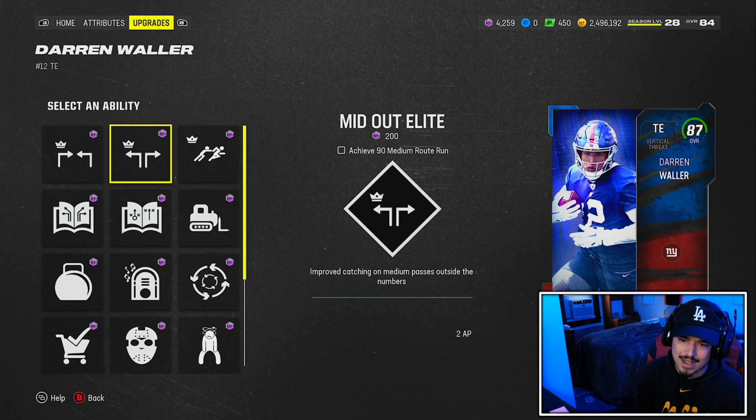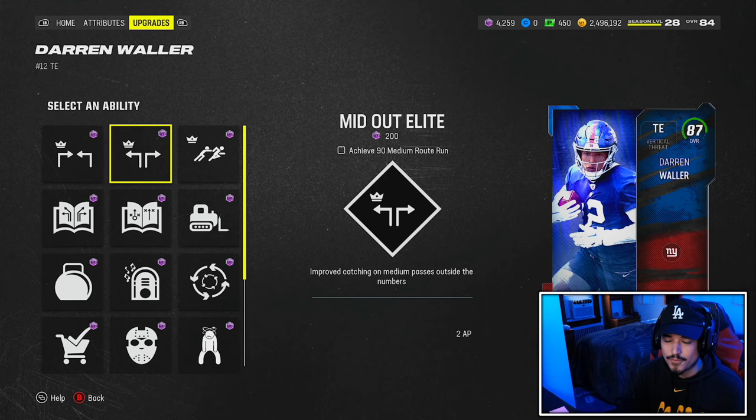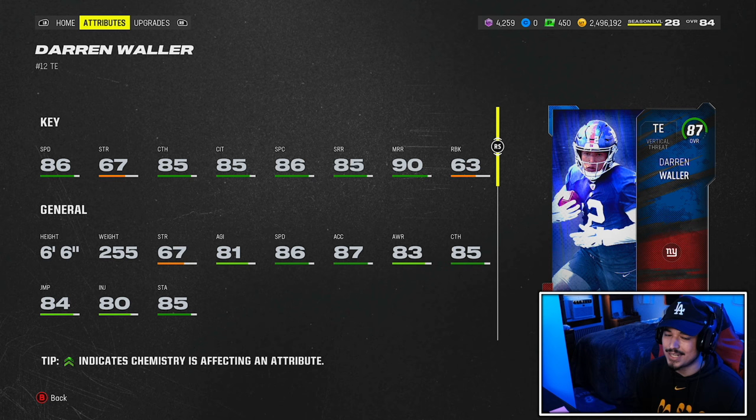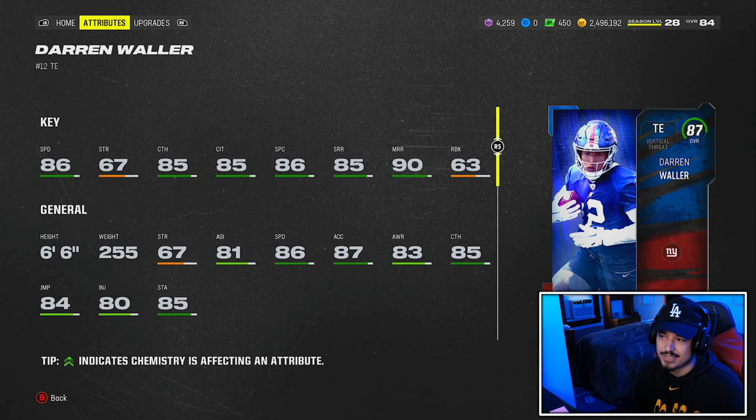If you're playing more at tight end more traditionally, this will be pretty good. Him not getting slot apprentice is a downside, but he does get outside. He's actually a pretty good deep threat - his speed is pretty top tier. Our fastest receivers right now are 87 speed, so this is a very solid card at 86 speed with 6'6.